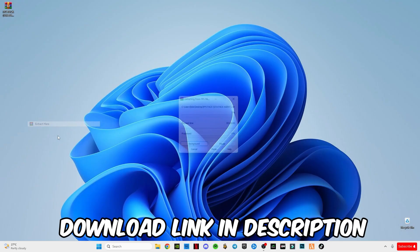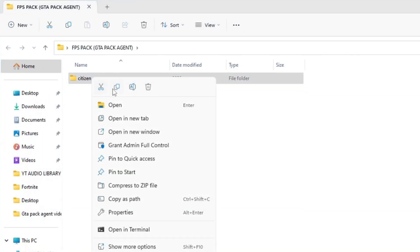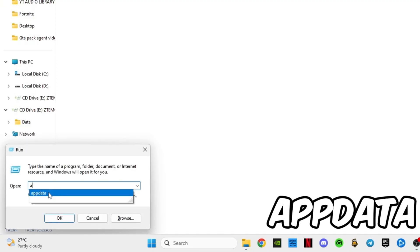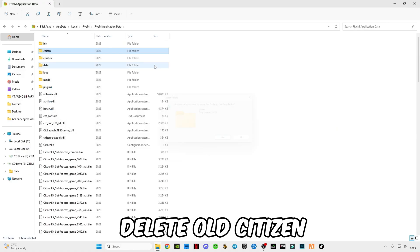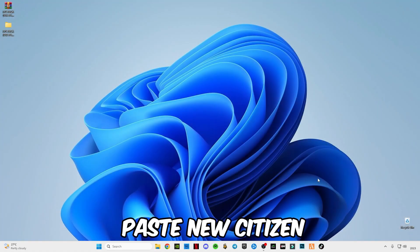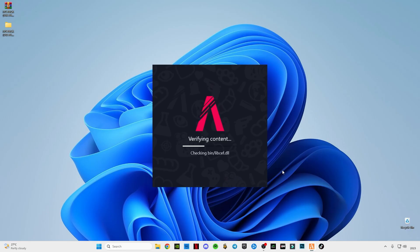Before you start, make sure to download the FPS pack from the link on my website. Inside the pack, you'll find a citizen file that replaces some heavy default settings and textures, helping your system load things faster. This pack helps reduce CPU spikes, remove useless clutter, and balance GPU usage — perfect for smoother frames and stable gameplay. It works great on mid and high-end PCs that still get lag in crowded areas.